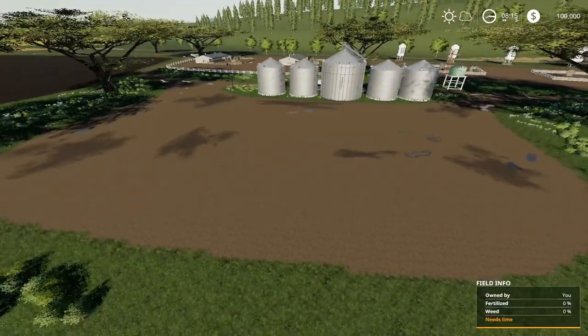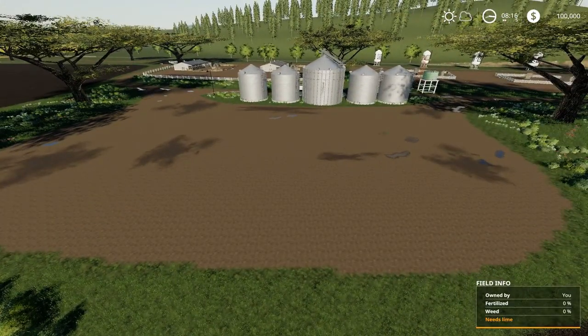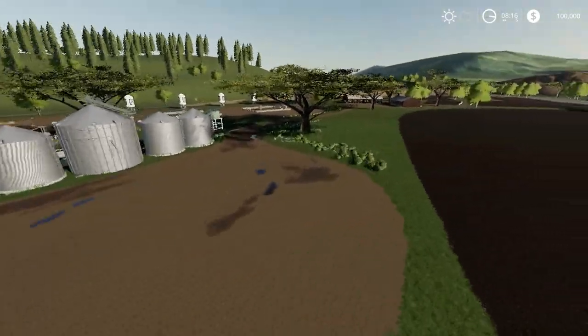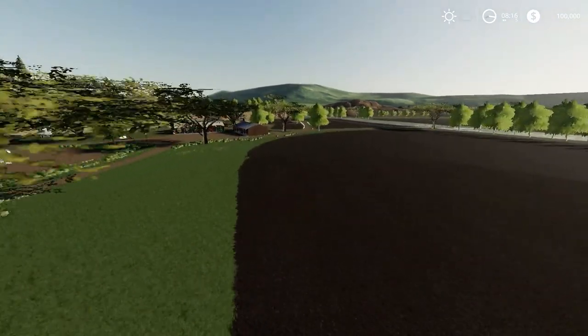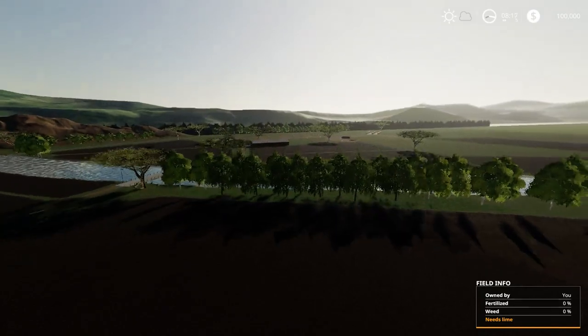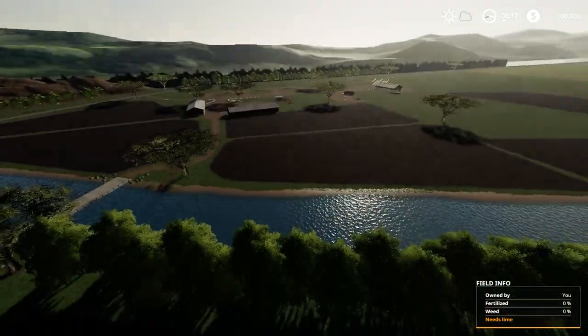This open area could be used for maybe some vegetables, or those things — greenhouses — or whatever you want to put here. Maybe some more parking, shaded areas, or sheds.